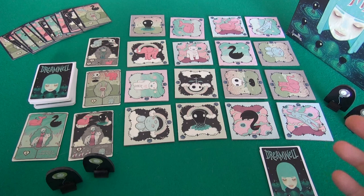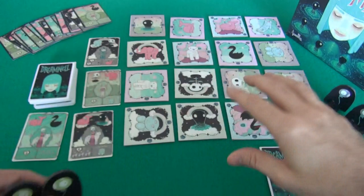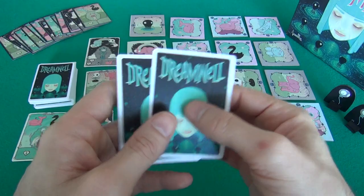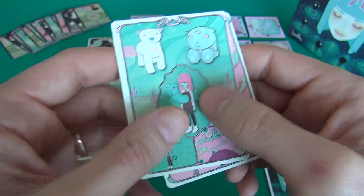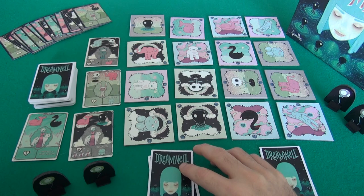Maybe decide to back. Now, I've already got the game set up here as a two-player game. In this game, we are these cute little balloons — these represent us as small children dreaming — and we are trying to navigate this maze of the Dreamwell to find our friends. At the beginning of the game, each player gets two target cards. I'm trying to find Heart Girl and Seahorse Girl, and if I do find them, I will get points and also unlock special powers. There are more friends over here to find.